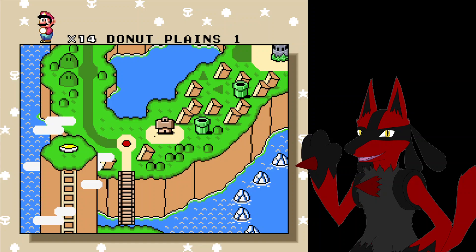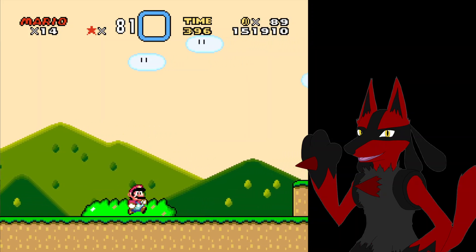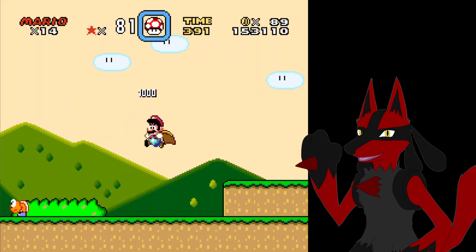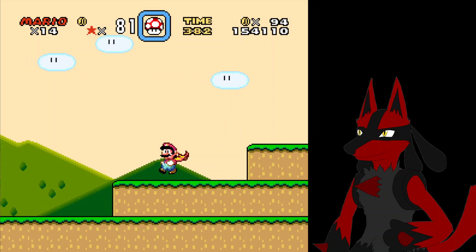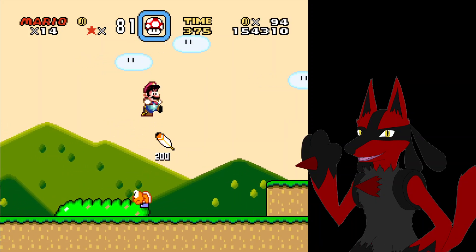Donut Blocks in Donut Plains! Yes — this is where you gotta go up through little yellow pipes that have a key and a keyhole on top, and you need to fly there. Or if you have the green switch, I think you can run up to it. Can I make that guy come up again and get a backup? If you don't finish it off, you can respawn it.